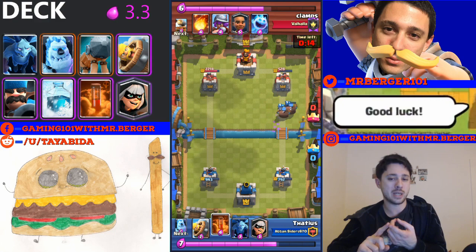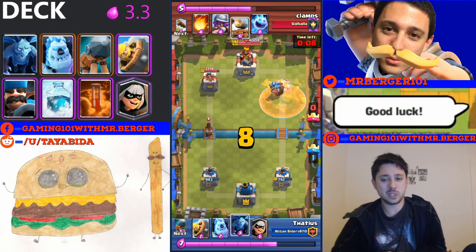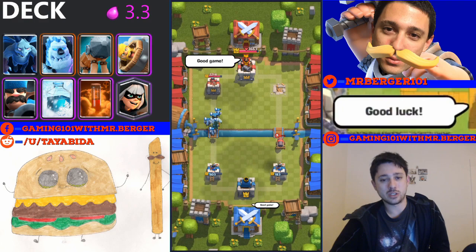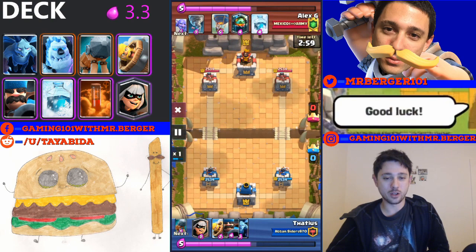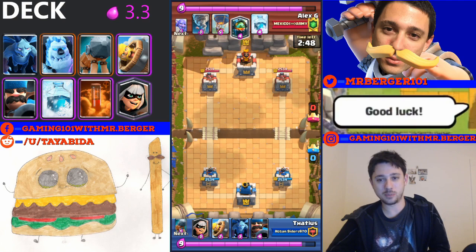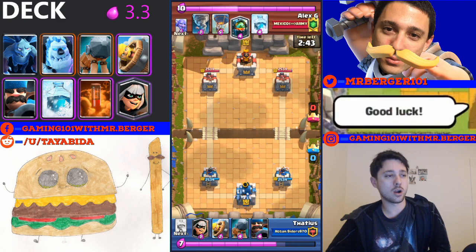It's definitely an aggressive deck with your typical bridge spam cards: the battle ram — you could replace that with a ram rider if you want — the bandit, and the ice golem. These are pretty staple cards you see in almost every bridge spam deck. I call this particular replay 'the battle of the freezes' — this is the splash yard freeze deck, or at least one very similar to one I covered not too long ago.